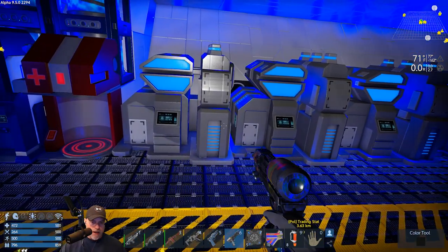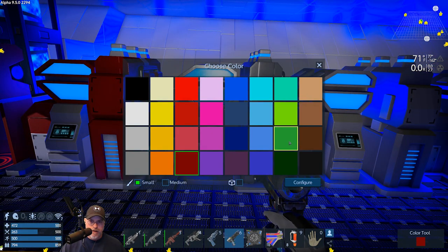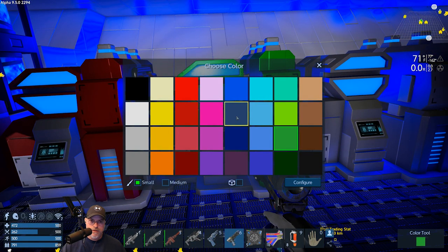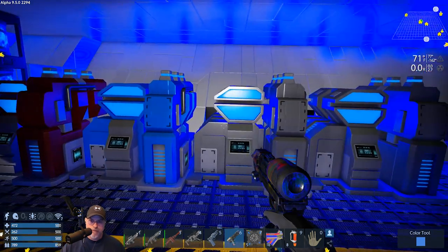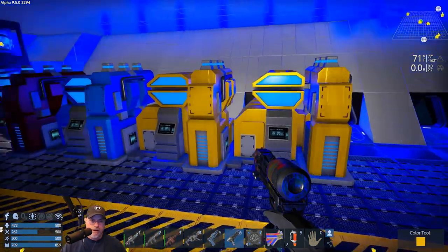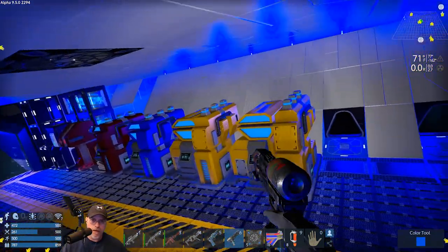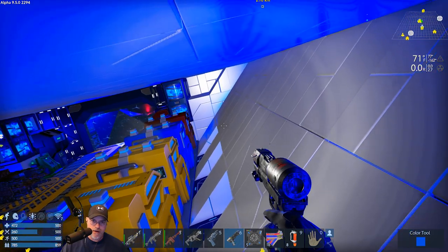I typically use red for my main constructor, and green for my fuel and oxygen constructor. Actually, let's use blue for that. And for our ore processing constructor, let's go with kind of a construction yellow color. I might also put some signs in too, and we have a lot of room back here for things.